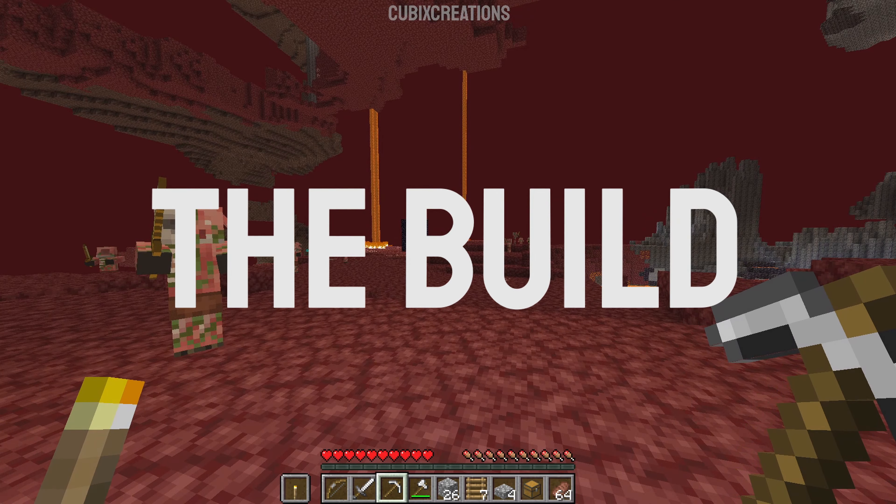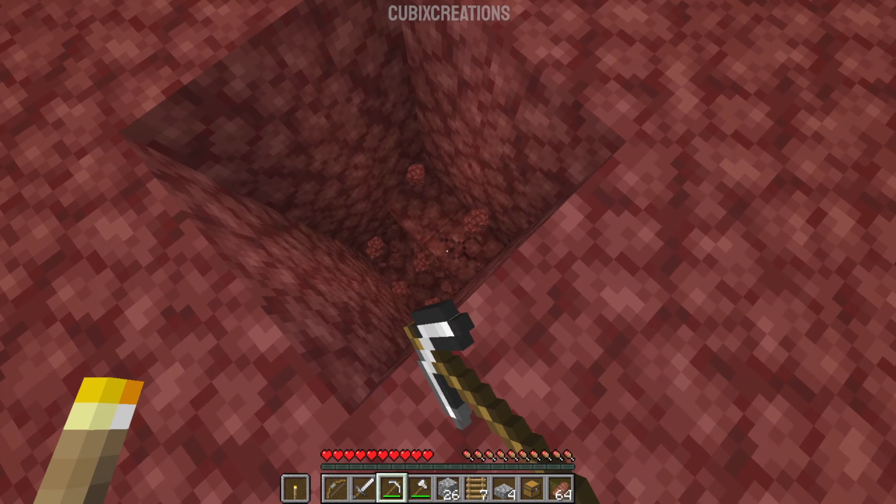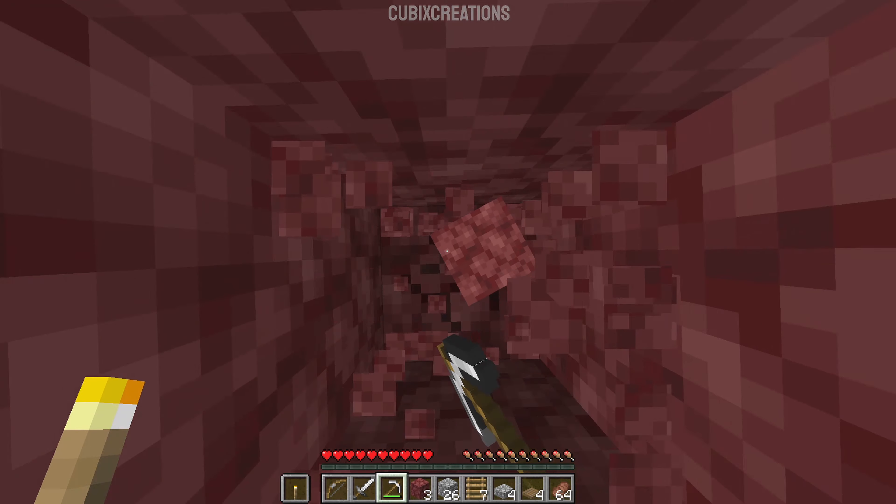First, select a wide open flat area in the nether wastes biome. Next, dig out a 2x2 hole which is 4 blocks deep. Now leave one block and dig down 5 blocks.